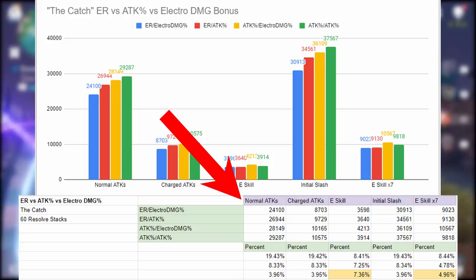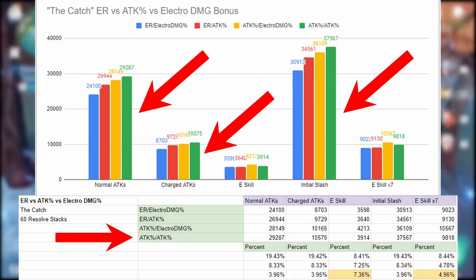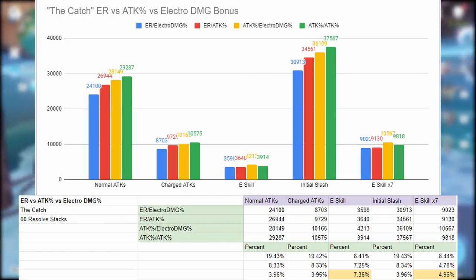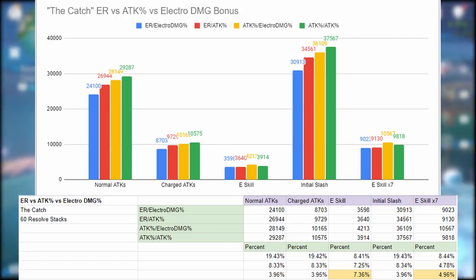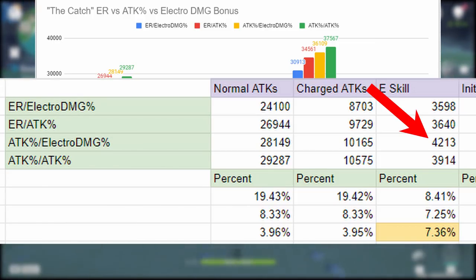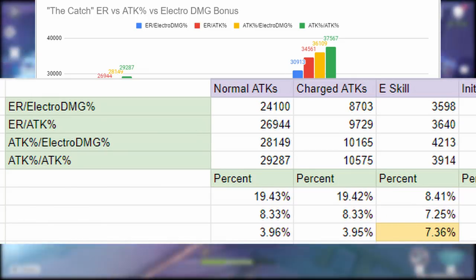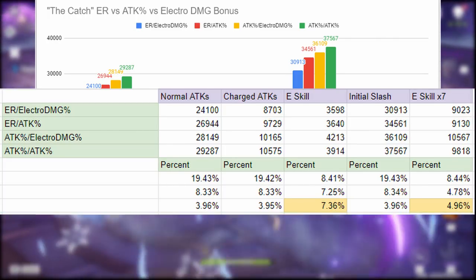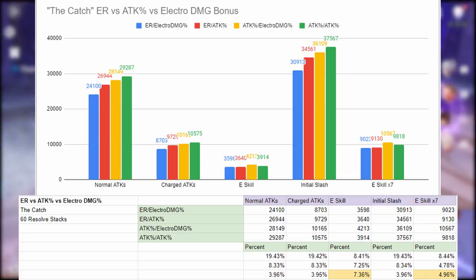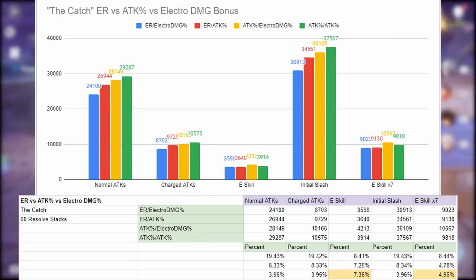In the table ordered by elemental burst normal attack damage, to nobody's surprise the best combination for The Catch is double attack percent, and the worst is energy recharge with electro damage bonus, which over-inflates energy recharge and damage bonus and completely imbalances the damage formula. However, looking at E skill damage, attack percent and electro damage bonus actually does higher E skill damage — the difference over double attack percent is about 7.36%. The difference on normal, charge, and initial slash damage from the elemental burst is only about 4%. Since the E skill is active for pretty much the entirety of the fight, I would value the 7% extra E skill damage over the 3–4% extra on burst attacks.